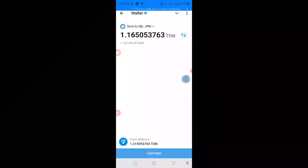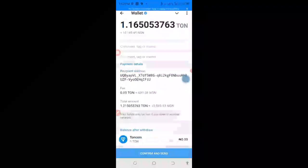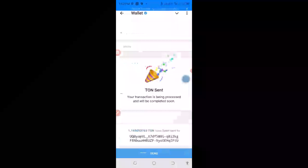I will press 'Continue', and you will see what it shows here. The fee is 0.5 and I'm going to press 'Confirm and Send'. Your transaction is being processed. Now I will go back to my Tonekeeper.